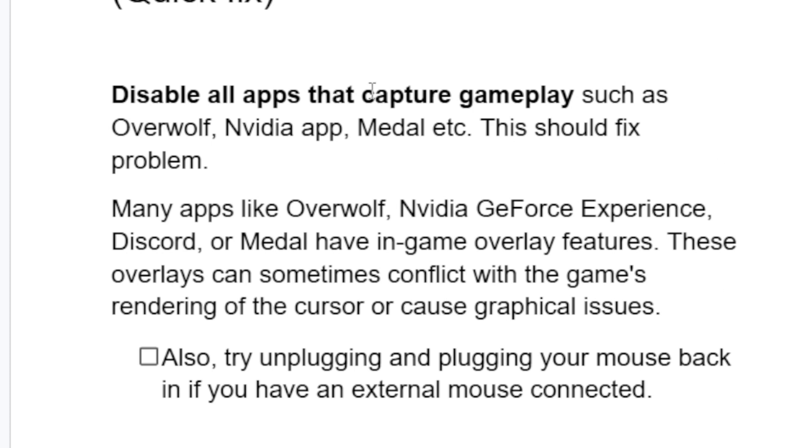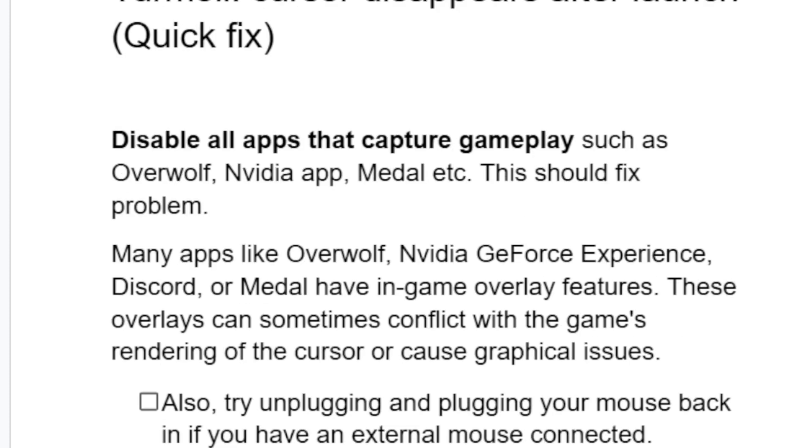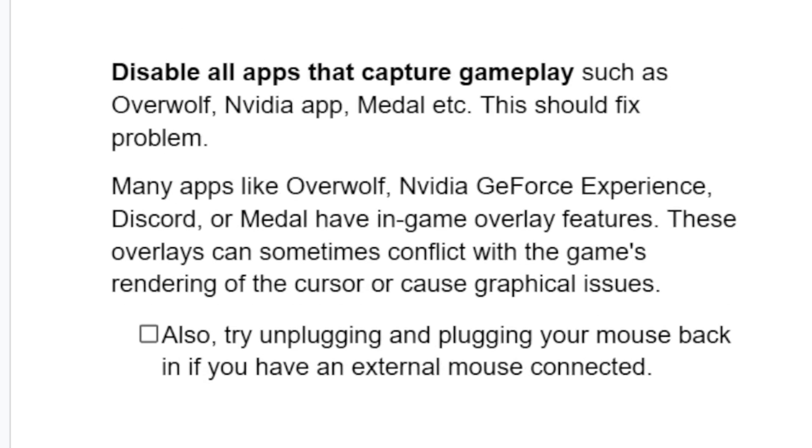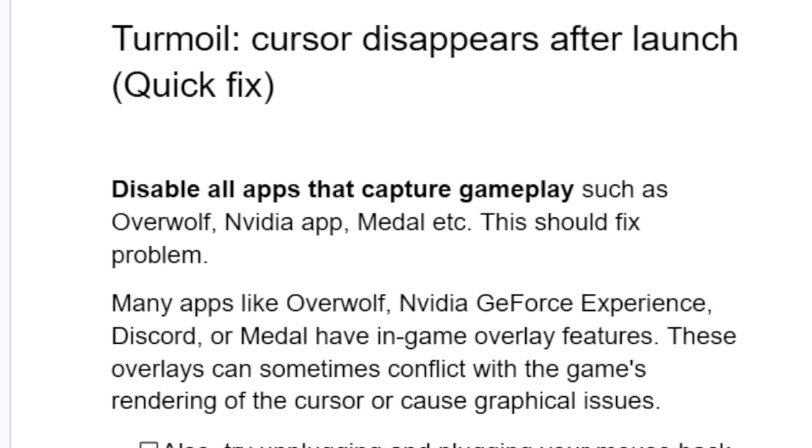Also, you can try unplugging and plugging your mouse back in if you have an external mouse connected. This is the best fix for the Turmoil cursor disappearing after you've launched the game. Just make sure to follow the instructions carefully and you'll be able to resolve this issue.